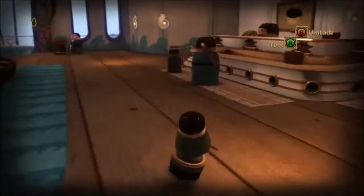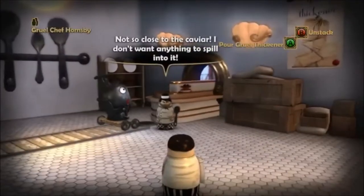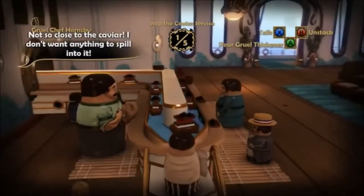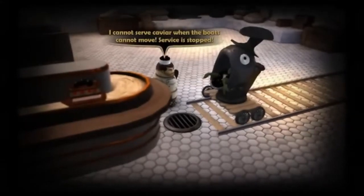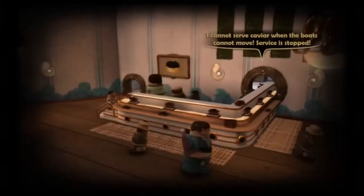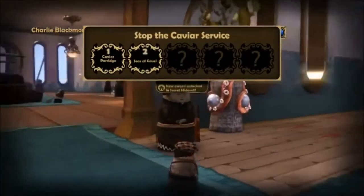Let's find the other ways we can stop the caviar service. You want to get back in the same guy again — Gruul Chef Hornsby — except instead of pouring it in the caviar machine, this time hop up these little stairs and pour the Gruul Thickener in the water. It thickens up and the caviar boats won't float anymore. As a result, service is stopped. I love the noises they make — everyone's so disappointed.